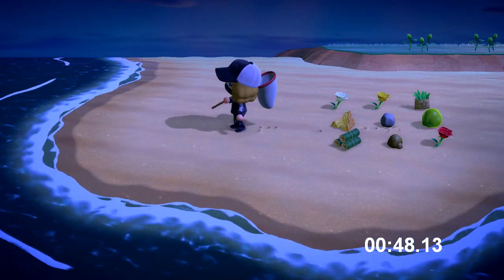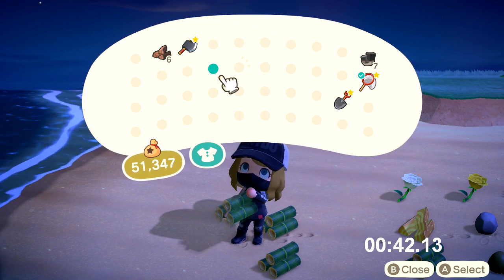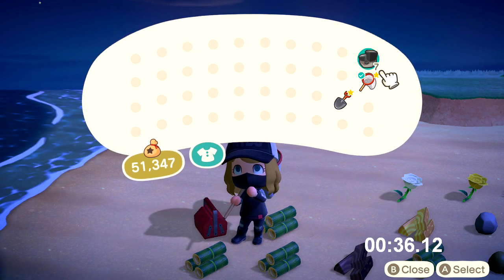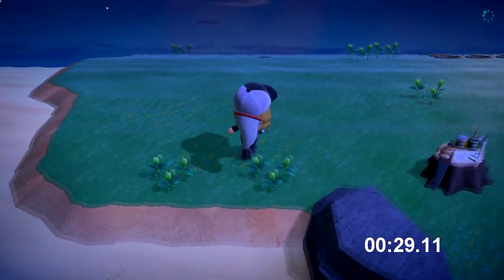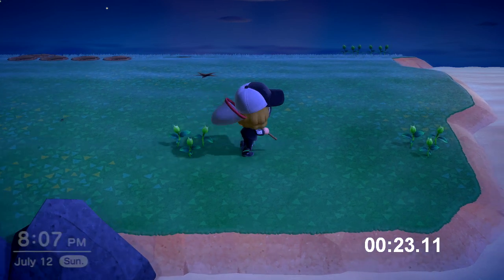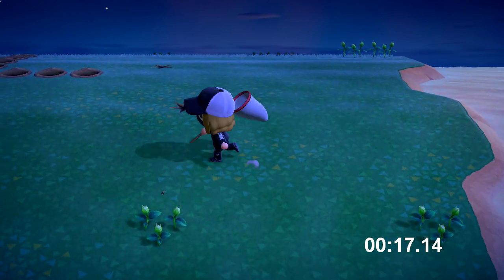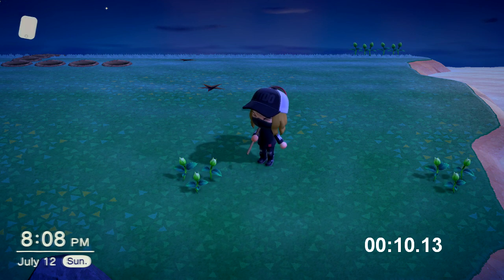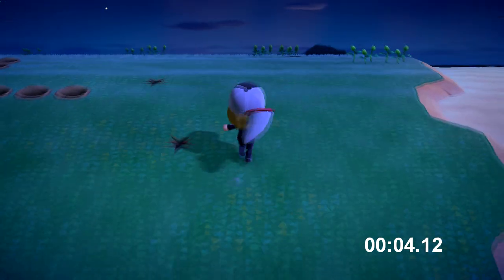You can scare away bugs like the wharf roaches on the rocks, the dung beetles, and the tiger beetles. Mosquitoes you can't really scare away — I'll either stand and wait for them to bite me, or just let them go. Mosquitoes don't sting, they just bite.